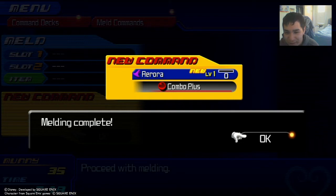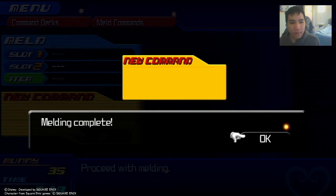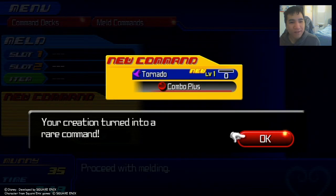I actually got both of these arrow commands just from doing the command board, but then you can also get a chance of getting rare commands like this. I think if you meld two blizzards together, you get blizzard, but you could maybe get something like deep freeze or something. And I think you can also fuse like two poison commands together, like poison edge and something else, and there's a chance you could also get like the poison shot lock early on in the game.